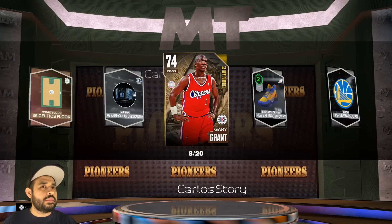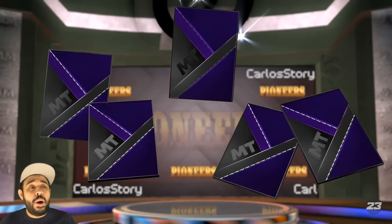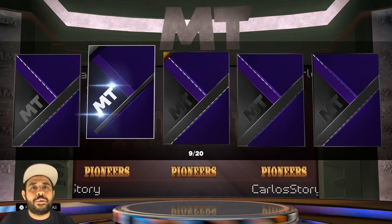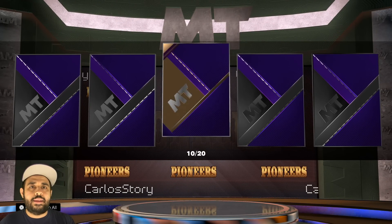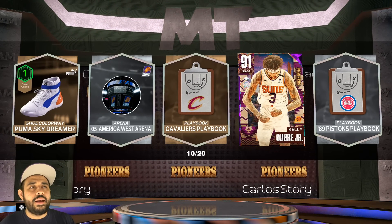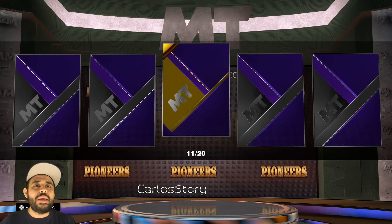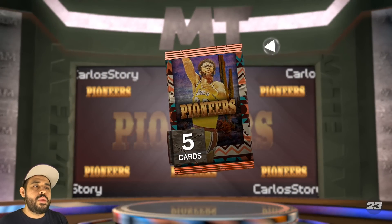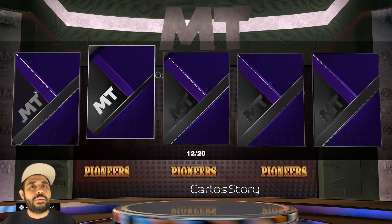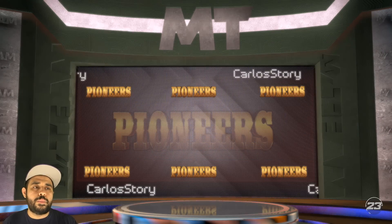Can we do four Amethysts in a row? Almost, but we do get Gary. Come on, another Amethyst — we get Kelly again but we're not looking for you buddy, we are looking for greatness. Forget what I said earlier — I don't want Amethysts, I want Diamonds and above. Eric Snow — it's okay. I know there's a guaranteed Kareem pack which we're gonna open, but I need to get DeRozan.